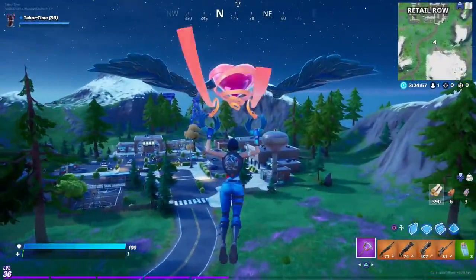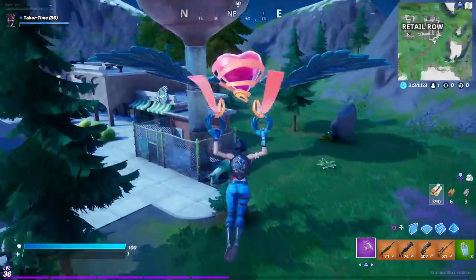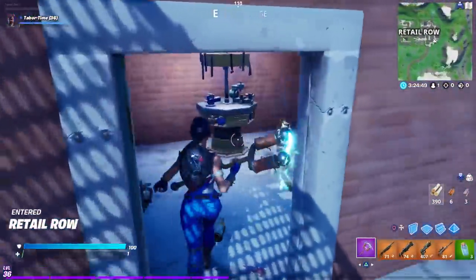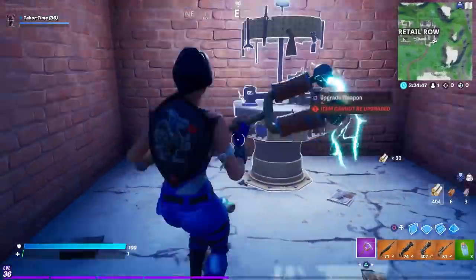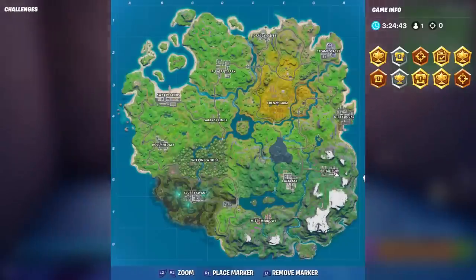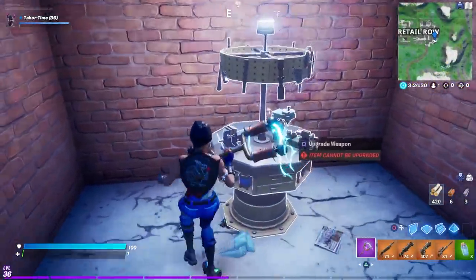The last upgrade table is in Retail Row, right under the water tower. Go through the chain fence into this building and there it is — the beloved water tower in Retail Row has an upgrade table. The exact location is on the southeast aspect of Retail Row. That's 18 upgrade tables total that I personally found.